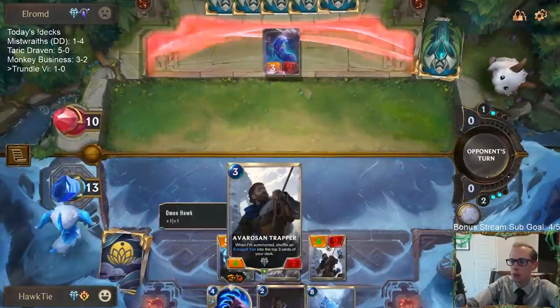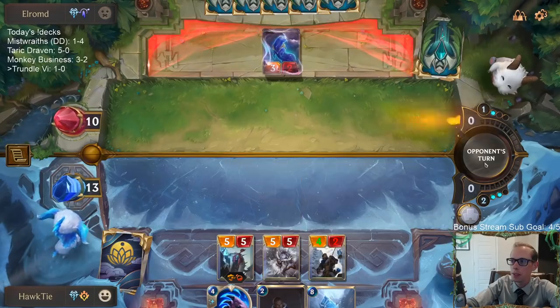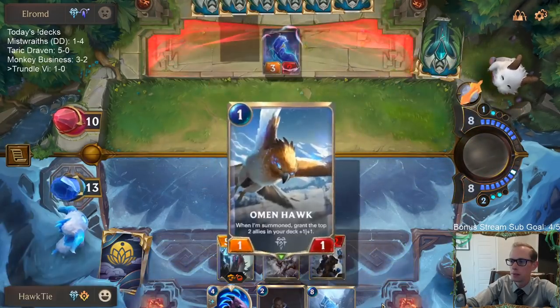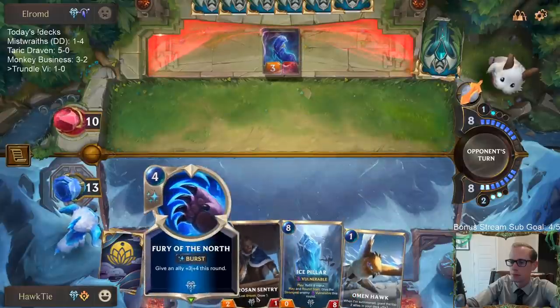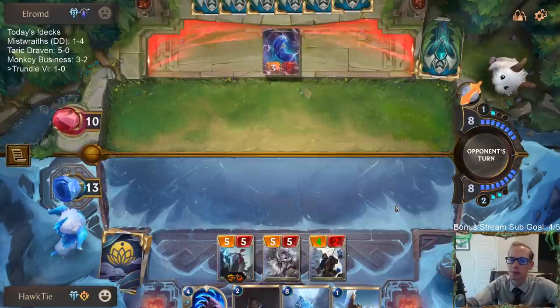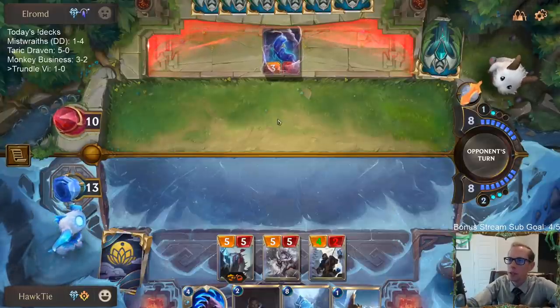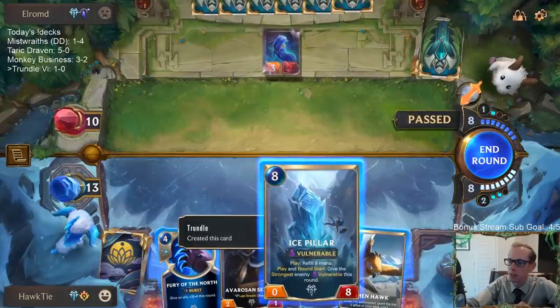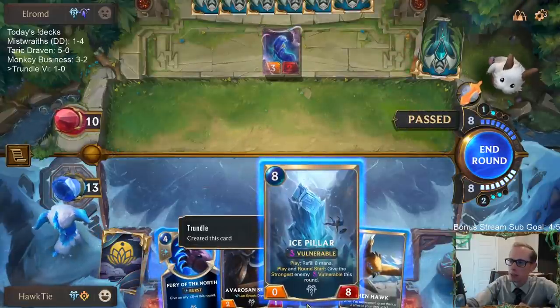We'll turn our Brittle Steel into a 4/2 — basically that's what we did with that Brittle Steel. Running out of gas. Will the double Daybreak kill both of my champions?